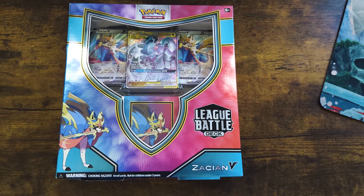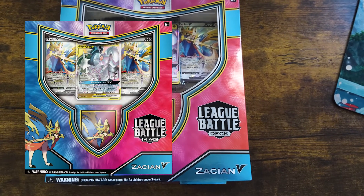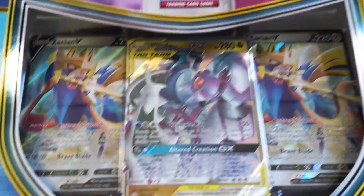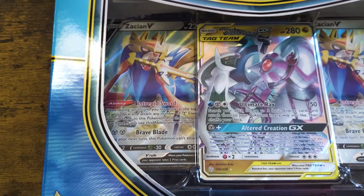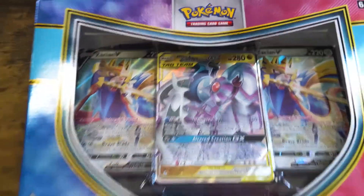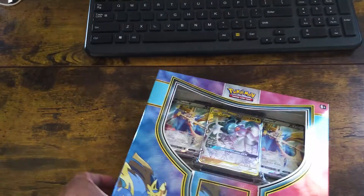I just received my box of the Battle League Pokémon deck, the Zacian V-Deck. It's got that Zacian right there, the tag team of Arceus and Dialga and Palkia — a three tag team. I don't know how that works yet, but I'll find out. Two Zacians right there, right in the box. So we're going to open this up and see what's in it.